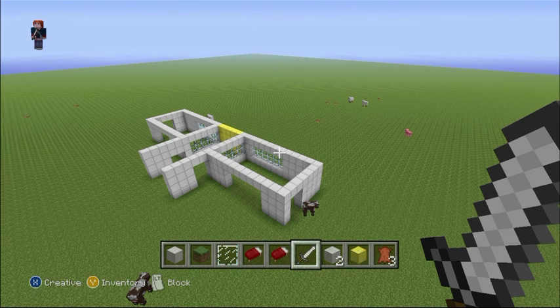Now, as you can see, both sides — the left side will be one room, and the right side will be a different room for a different owner.